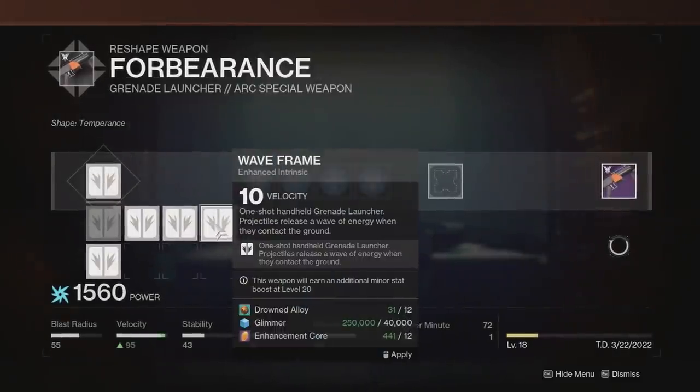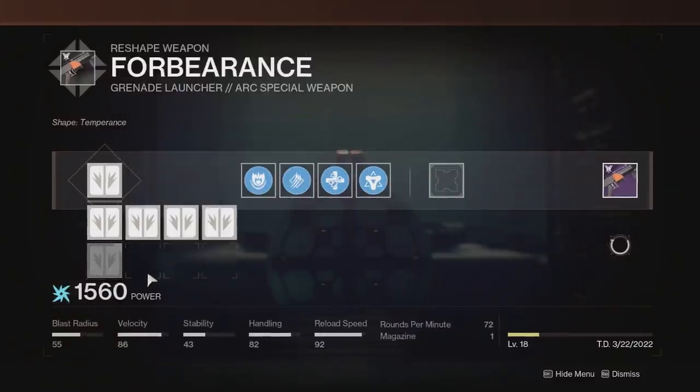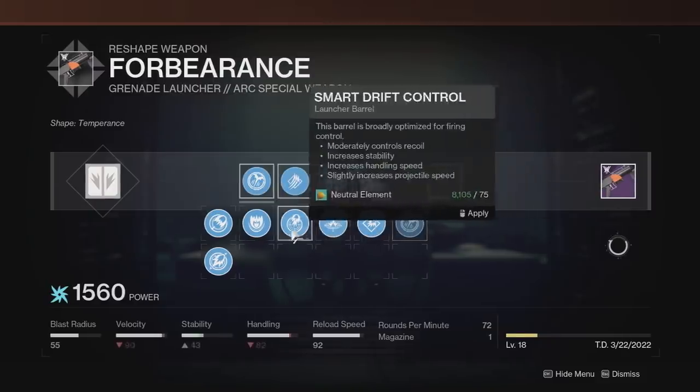So the Forbearance I would be crafting is first off a reload masterwork, because I don't believe anything else is really worth it on waveframe, and since we don't have a traditional reload perk, taking all the reload we can will help — which is why I'm also taking Quick Launch to keep our reload as high as possible.